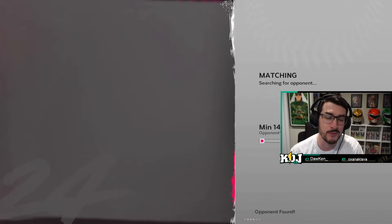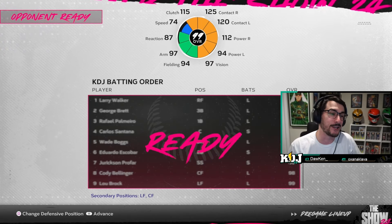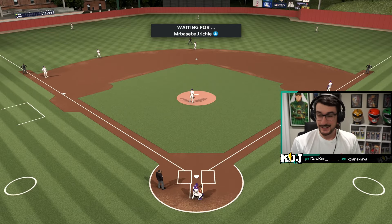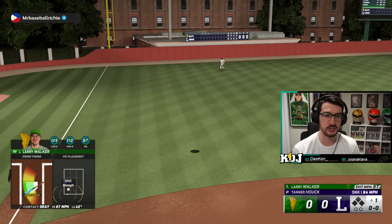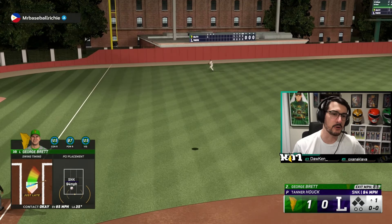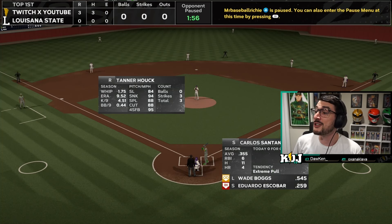I'm just now realizing that my Mookie Betts home run got erased off the face of planet Earth and I was 0 for 4 in my first game with Mookie, so that saddens me to my core. Either way, we're in the event. It is not an advantageous event for right-handed pitchers — results may vary. We're basically only gonna teach you how to pitch to lefties. I hate my opponent for quitting. This should be valuable for you — and we're at Capital Lang! What a terrible situation. Moving on to the next game, I suppose.